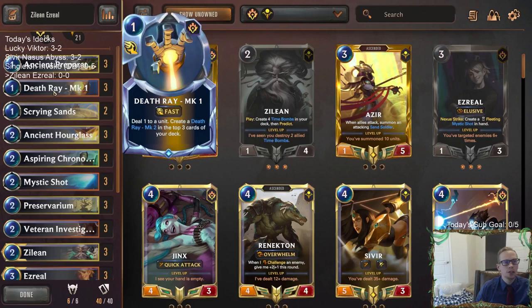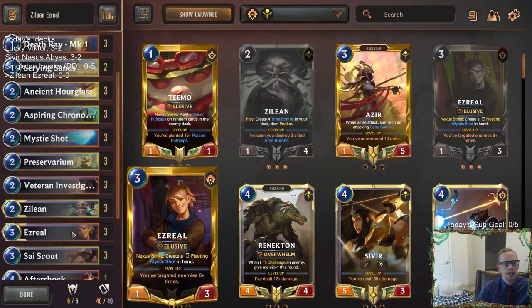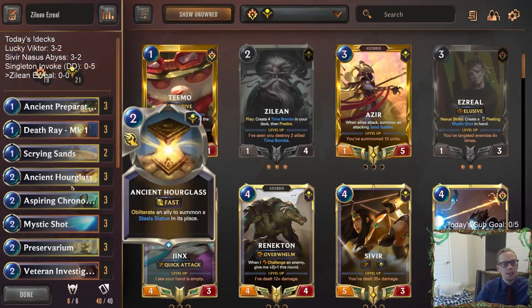I think Ezreal could be really nice for us. We've got lots of good interaction — triple Death Ray in here. The Death Rays are going to be good against aggro, and they're also pretty cool with Predict. With Death Ray, you want that one-mana one-damage removal against aggro decks, but they can clog your draws — like drawing MK2 then MK3 and not getting through your deck. This deck has a lot of card draw to mitigate that.